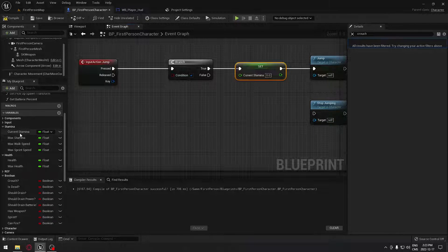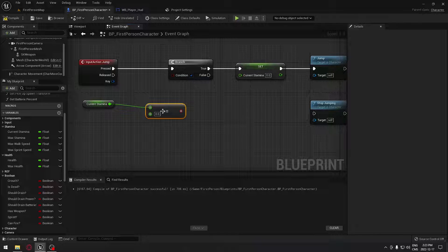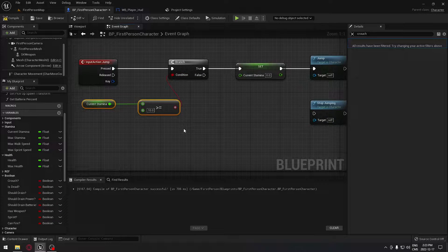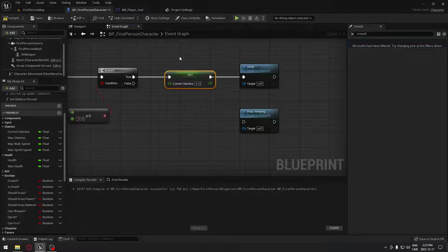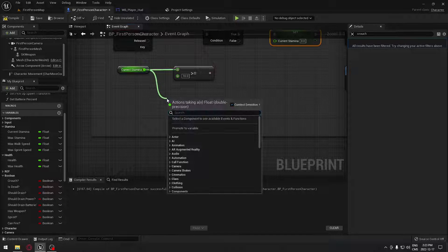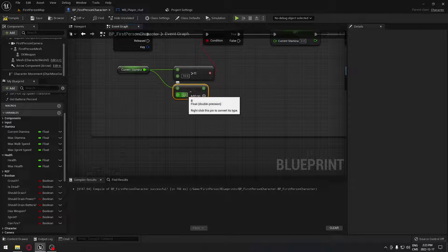We're gonna set that new value and plug it right to the jump node. The condition of the branch will be our current stamina — we're gonna search for 'greater or equal to' a certain number. In my case I'm gonna put 10, and plug that right up here, because I want to make sure I have at least 10 stamina to jump. If I do have 10 stamina, it's gonna set my stamina to the new number and I'll be able to jump. From our current stamina, when I jump I want to remove a certain amount.